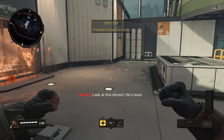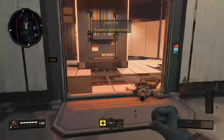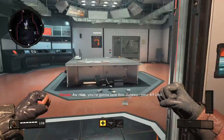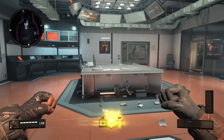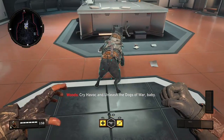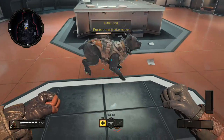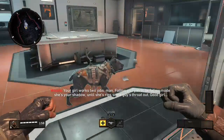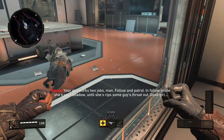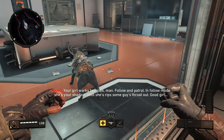Look at this dimwit — he's toast. You're gonna love this. Juno, your canine unit. Cry havoc and unleash the dogs of war, baby. Good dog. Your girl works two jobs, man — follow and patrol mode. She's your shadow until she rips some guy's throat out.